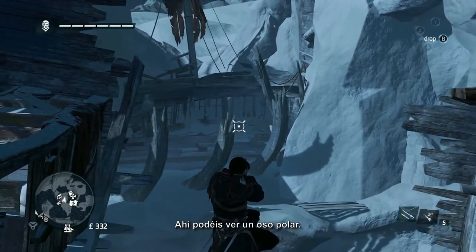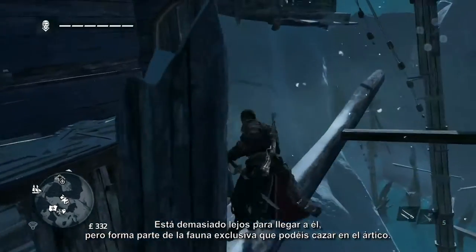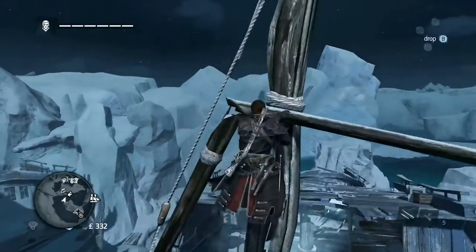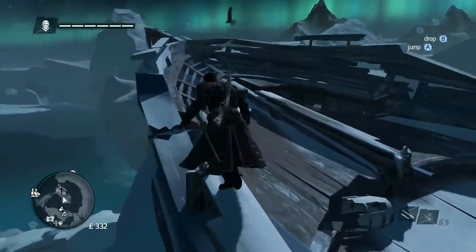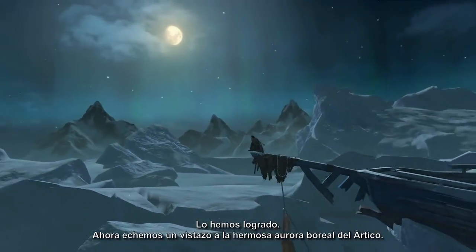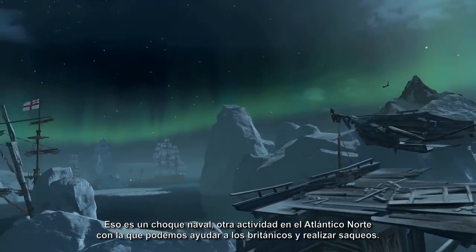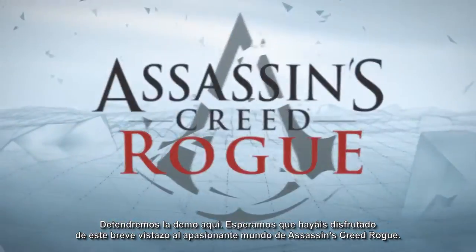Here, we can see a polar bear. It's too far for us to reach now, but it is part of the unique wildlife which you can hunt in the Arctic. Now, let's have a look at the beautiful northern lights of the Arctic. We can spot a naval clash, another activity in the North Atlantic where we can help the British and gain valuable loot. We'll stop the demo here. We hope you enjoyed this brief glimpse into the exciting world of Assassin's Creed Rogue.